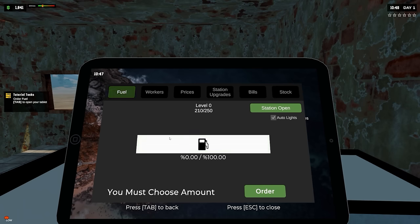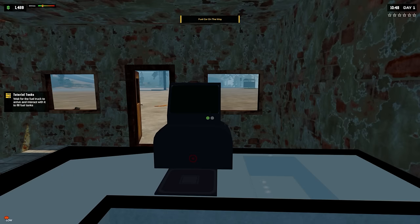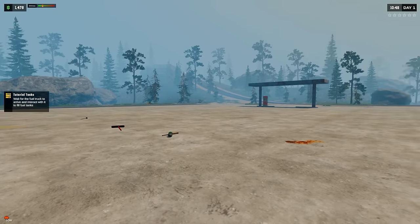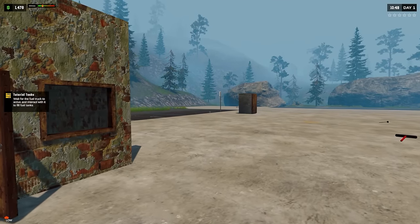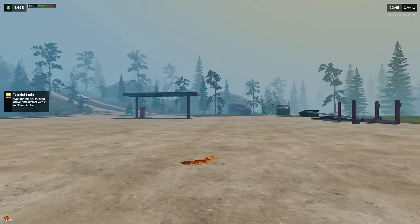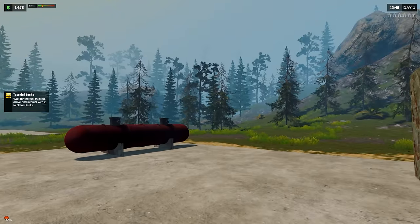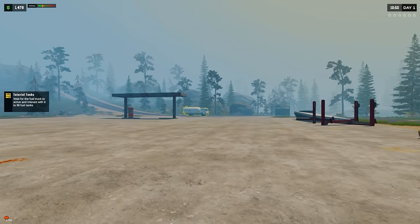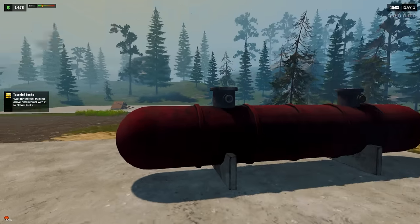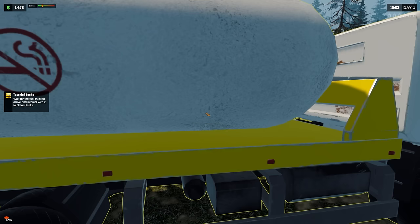Order fuel - tab, station fuel. How much fuel do I order? Let's max it out! Fuel car on the way - wait for the fuel truck to arrive and interact with it to fill the tanks. This station must become like huge or something because we've got a lot of land to work with. There's the fuel truck - he's not just gonna show up through the forest with a backpack or a five-gallon jug. That's kind of funny.